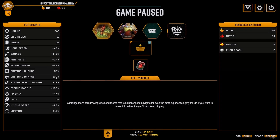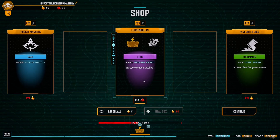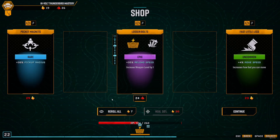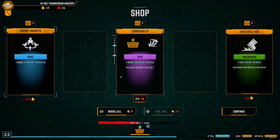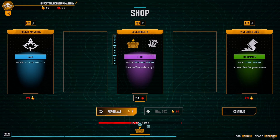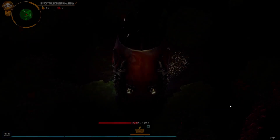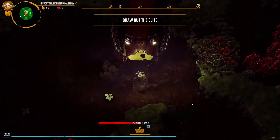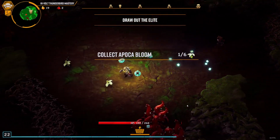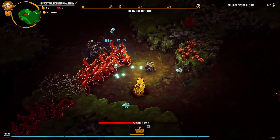Do I want to go for crit damage? That's pretty much it. Actually I can get one more upgrade for the drone — I'm just not sure if I want to have reload speed. Why not. 1.47. 54% movement speed.